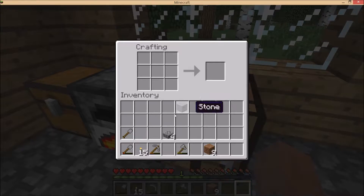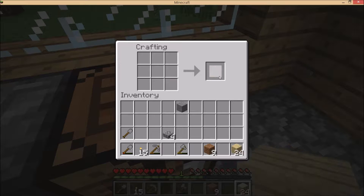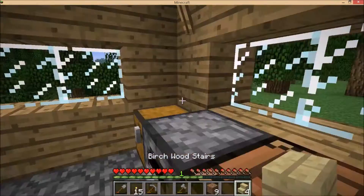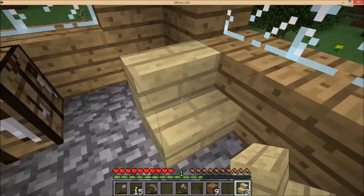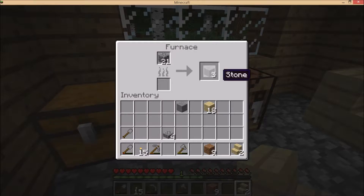You can put some furniture using beige wood. You can take stairs to make a chair, like this. Two chairs now — it's just for decoration. It's done.